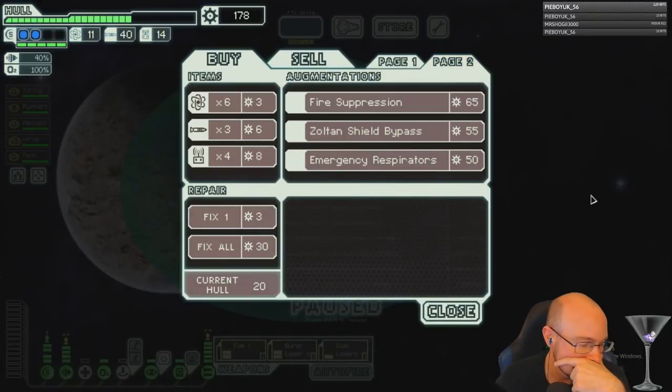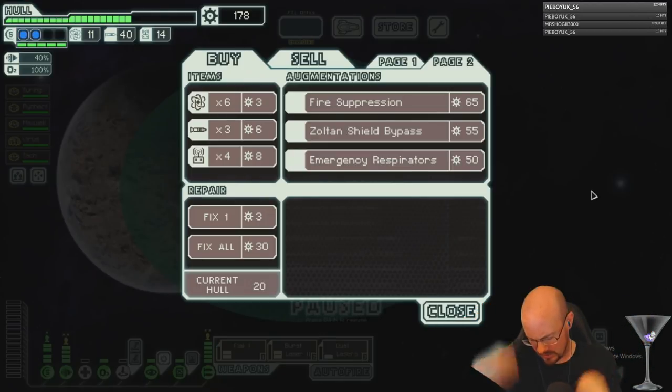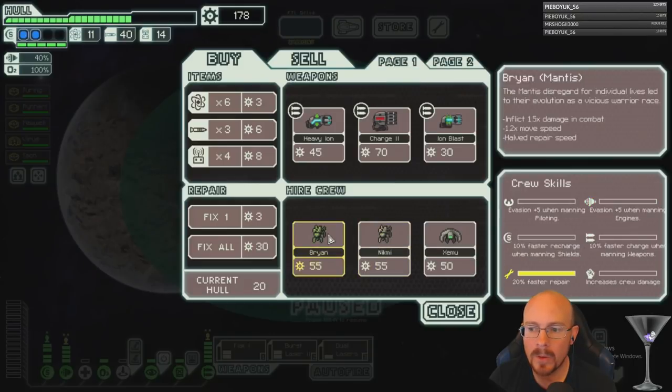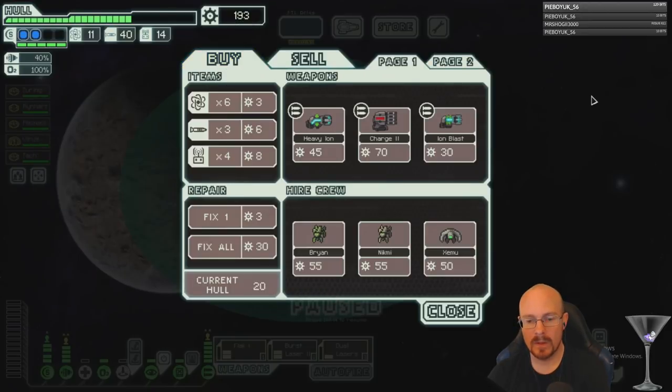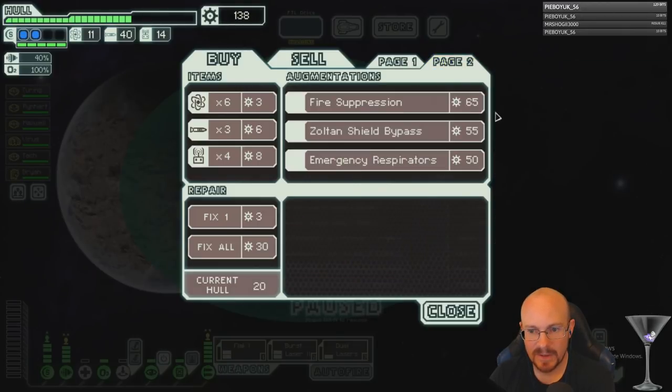Zoltan Shield bypass — is that good with this strategy? If we're going to kill all but one crew in the first two phases, we can Zoltan Shield bypass and get into his missiles immediately. That might be worth it, actually. We got some Mantis — I want to get at least a Mantis here. Bypass is best pass — let's do it.